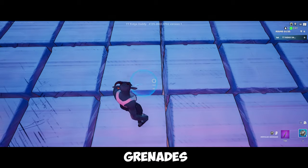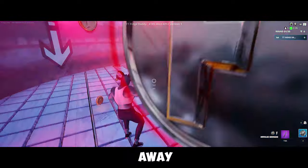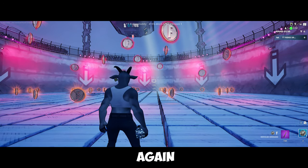Next up is the impulse grenades. They're like the shockwaves we have, but less powerful. If you need to make a quick escape or knock someone away from you, these are great. But you only have 3 of these, so use them wisely.